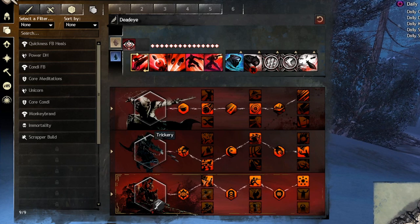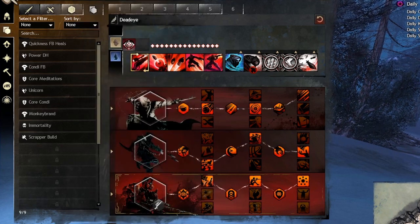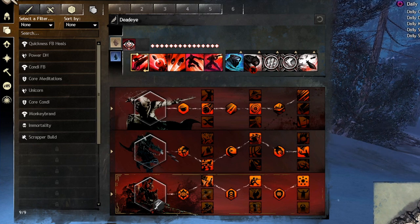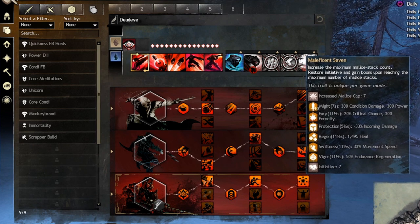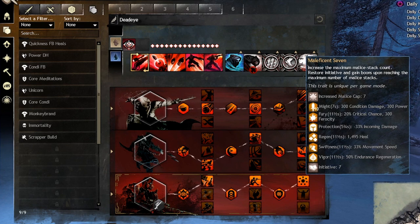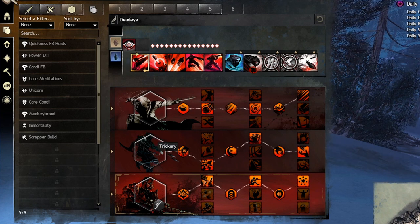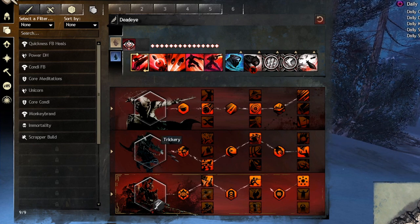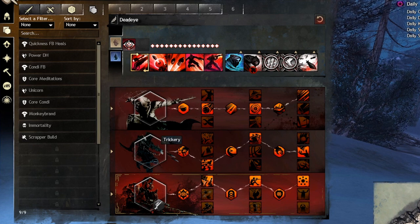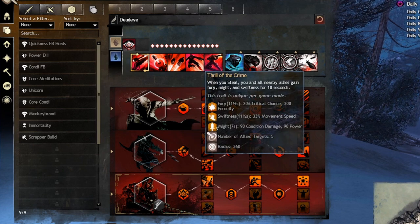Initiative allows more versatility — more weapon skill options and more opportunities to reach maximum malice, which refunds initiative. It creates a feedback loop: more initiative means more ways to gain initiative back. Trickery is practically mandatory on any PvP Thief build, and even in PvE it provides good damage modifiers and more playability. You get Kleptomaniac, which grants two initiative on landing Steal, and Thrill of the Crime, which gives you and nearby allies boons — front-loading Fury uptime, Swiftness, and Might.